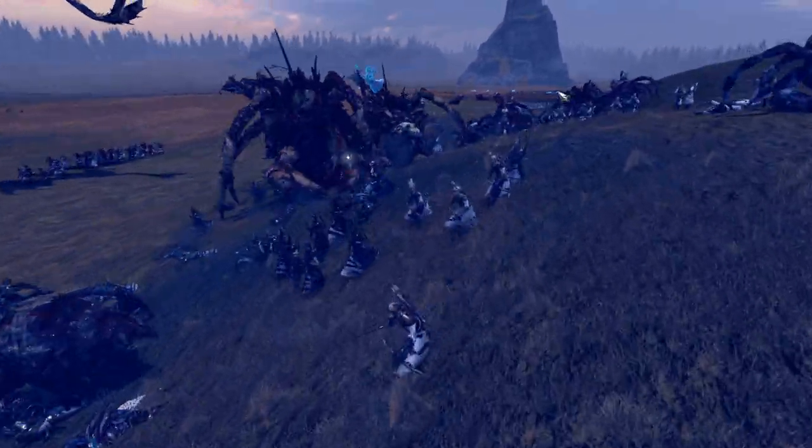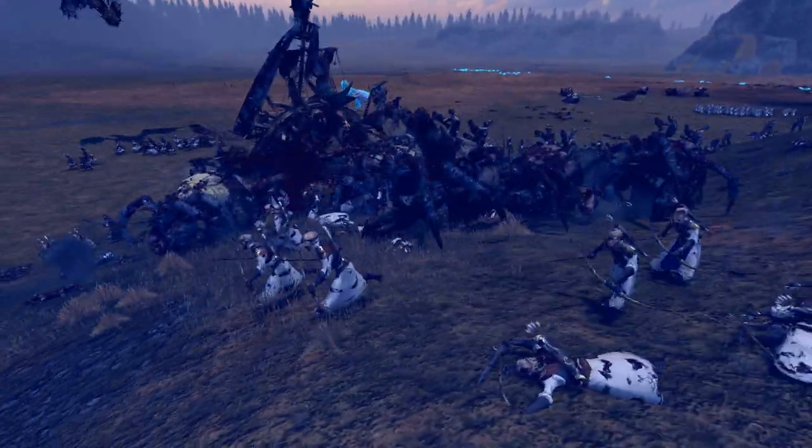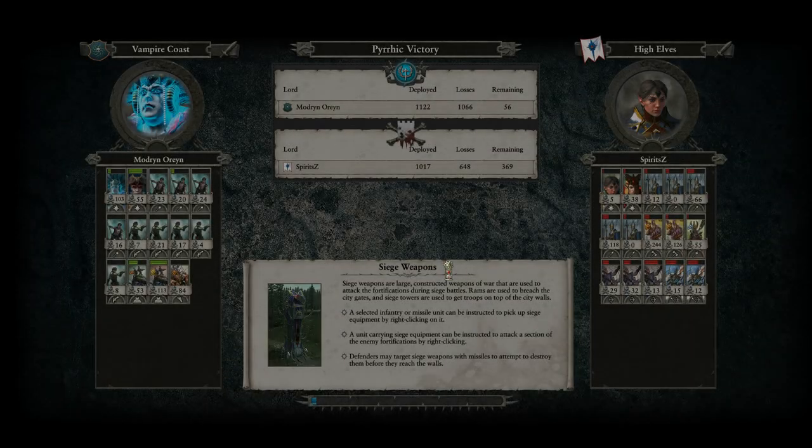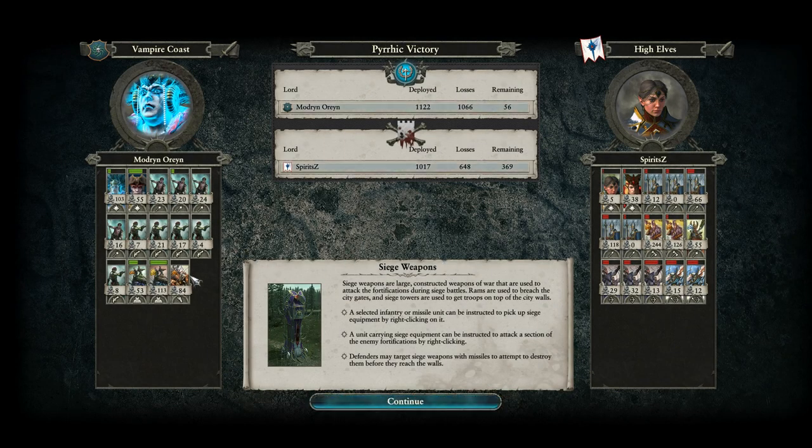Unfortunately I can't show you guys the tournament game. Imagine this build — there might have been some differences in the infantry as well, but essentially it was this. Instead of the Rotting Leviathan, I had the Regiment of Renown Necrosphinx, because fire damage against the Tomb Kings. He basically burnt Kottep to a crisp.